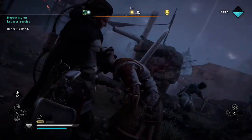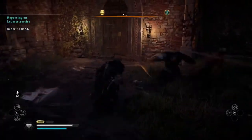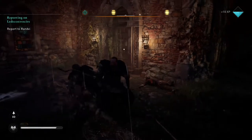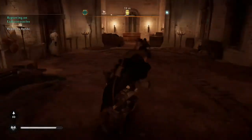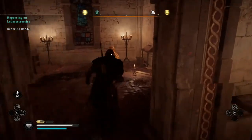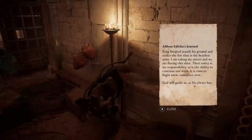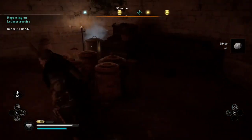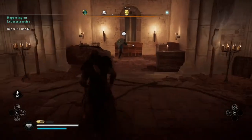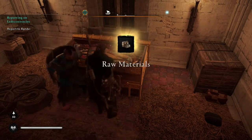I like how different enemies have different death scenes. For instance, that soldier was fighting with a sword, so when I executed him he had the death scene you just saw — me putting the sword through his chest. But if he was holding a pike or something else, he would have a slightly different death scene. That's a nice little touch, a bit of diversity. You don't actually have to use the Odin Sight at all, which is another good thing.